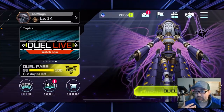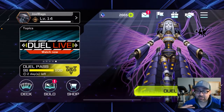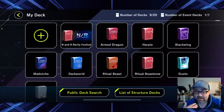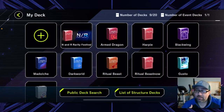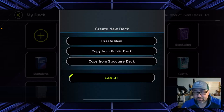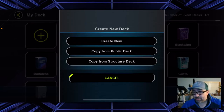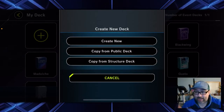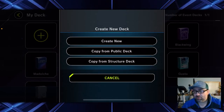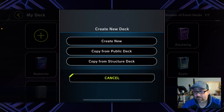Now let's go into deck building. I'll give my general guide on how to build decks in Yu-Gi-Oh! and how to do it specifically within Master Duel. So I'll go to the deck page — you can see I have a bunch of decks already made. If you want to make a new deck, click the plus in the upper left and you have options: create a new deck, copy from a public deck, or copy from a structure deck. If there's a structure deck you really like, you can copy it and build from there.